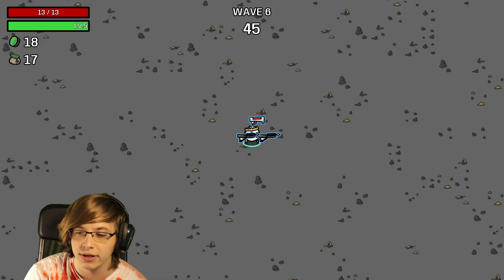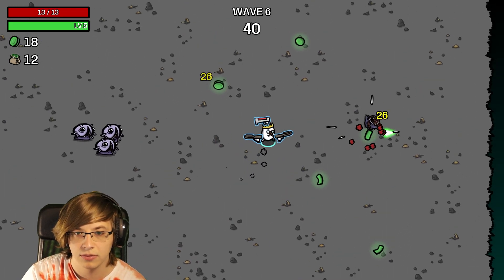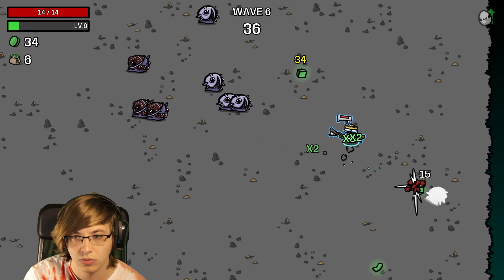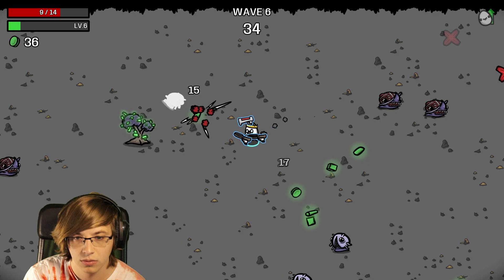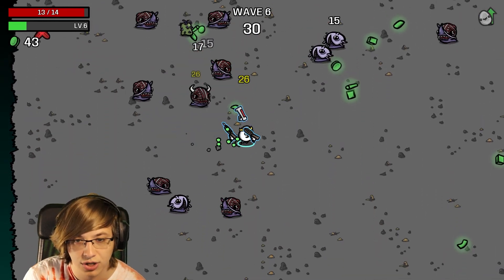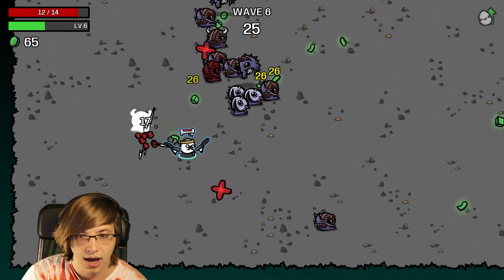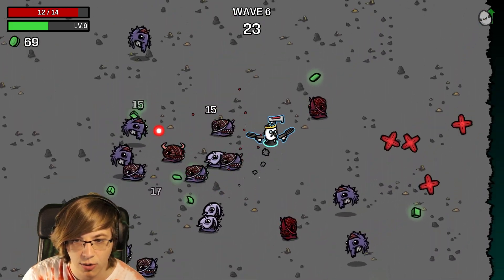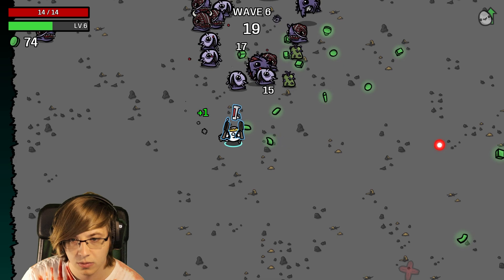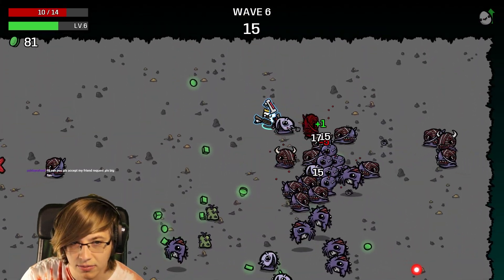We're going to take Small Magazine and recycle that common weapon. We have such high luck so any of the tree-based things would be really good. We are very slow - we obviously lowered our speed a little bit.